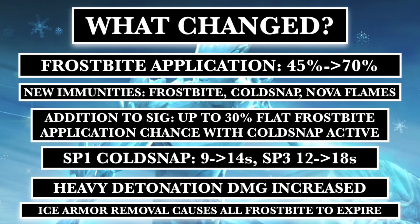The SP3 got a slight increase as well, but that one isn't really as important. The heavy detonation damage got a massive increase too, which now allows him to have a very proper evade counter rotation — just keeping up the cold snap and maximizing your overall utility and damage. Last but not least, his ice armor — whenever it gets removed, it causes all frostbites to instantly expire, so the SP2 is now a lot more practical to launch and use other sources of damage output. Those are the changes to Iceman — if I missed anything it probably wasn't too important.